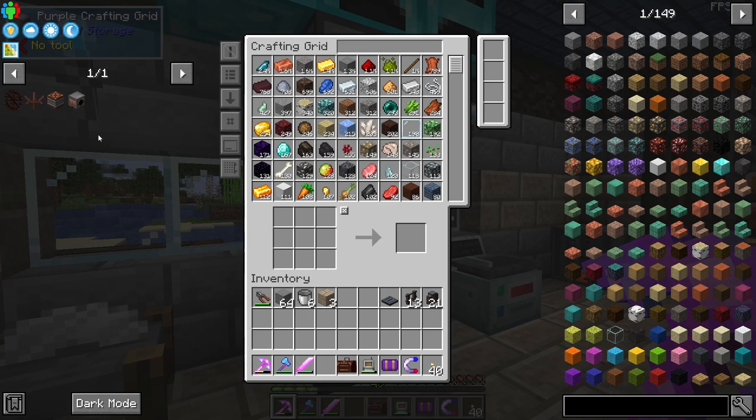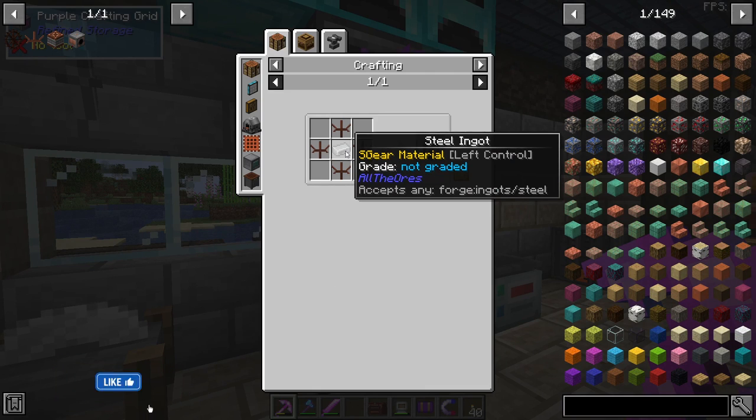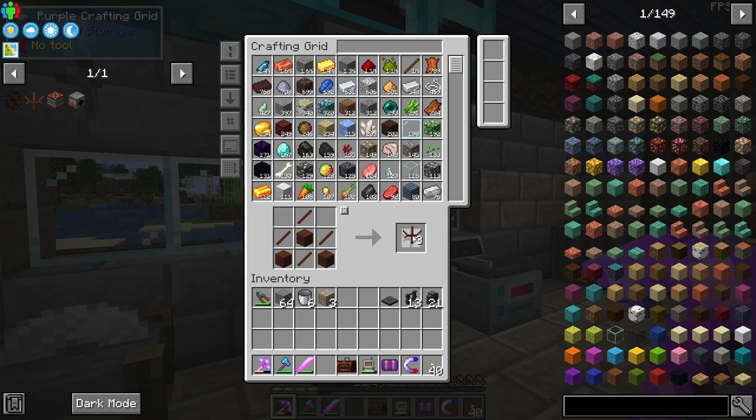For this we're going to need water wheels, and that's why we needed steel from our blast furnace last time. Water wheels generate a certain amount of RF based on how many water blocks move the water wheel, and each kinetic dynamo can support up to three water wheels. So we're going to make three water wheels — we need 12 water wheel segments. Let's go ahead and make those. We have 12 segments and steel in our inventory.